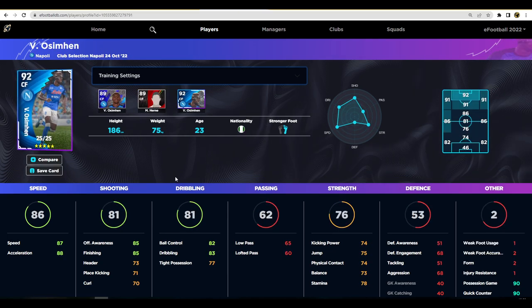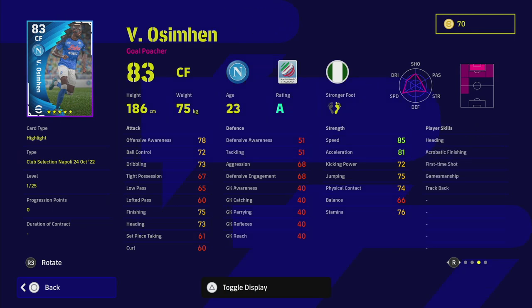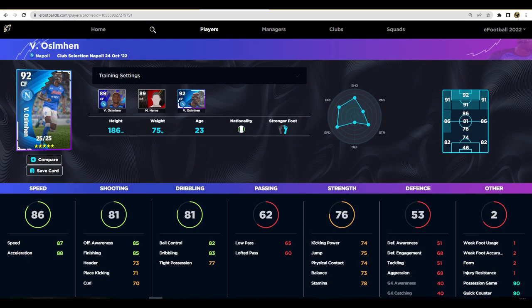Next up we have Osimhen, who is lighting it up for Napoli. He has a nice height and weight, a good player style, and as a goal poacher he is actually able to get up and down the pitch and track back, which is very valuable if you're playing one up front. But the problem is he doesn't excel at anything — his dribbling is a little bit low, his finishing is mid-80s, and his kick power, balance, and stamina let him down. His speed and acceleration are good but there are better options — even Aubameyang is probably a better player. He also doesn't have unwavering form.